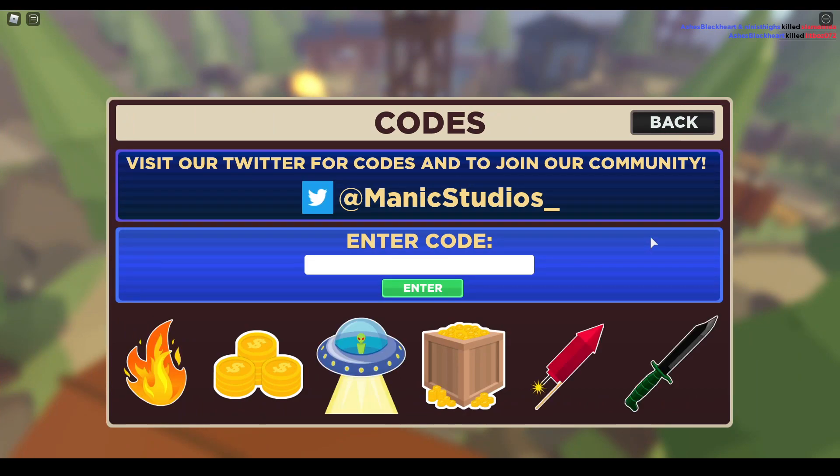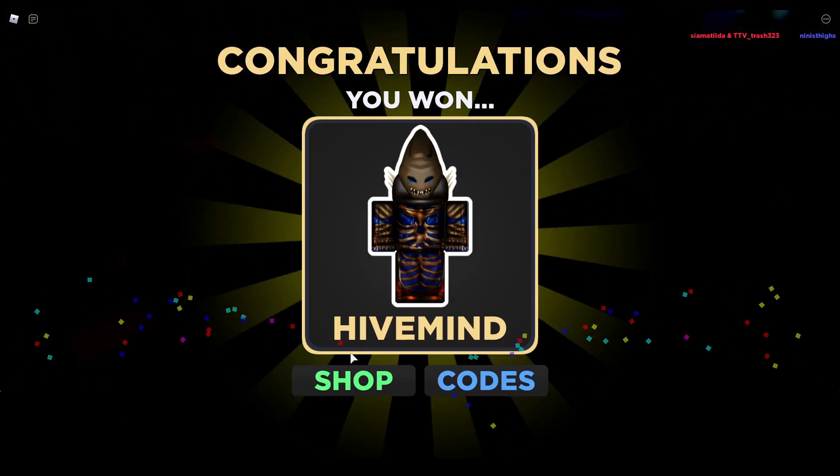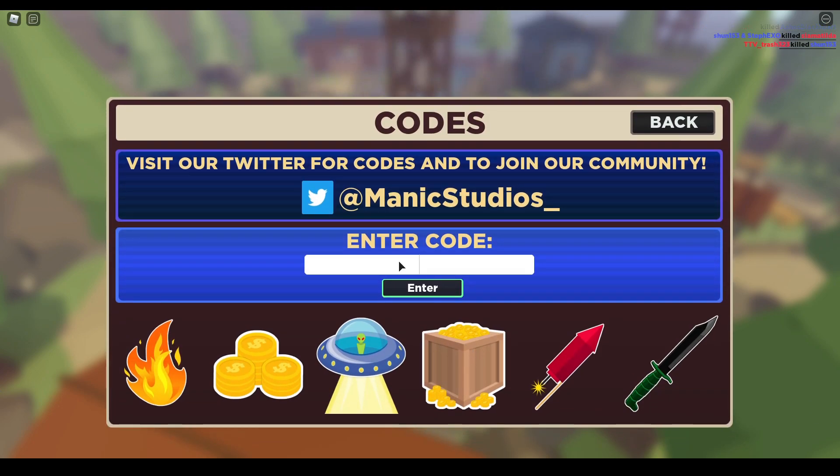To redeem codes, click on the Twitter bar icon. The first new code is 'rush' — you can find it in the game menu. This code will give you a Hive Mind skin. Let's press enter — yeah, something like that. This will give you this skin, which is impressive.